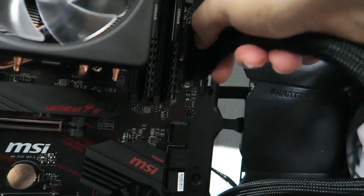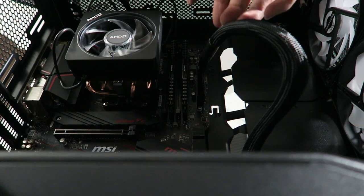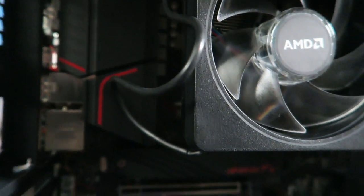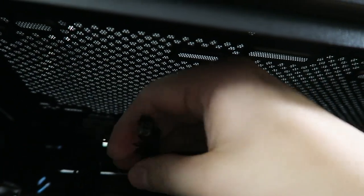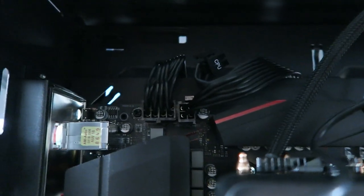The 24-pin cable powers the motherboard. Route it from the power supply through the slot to the other side, then plug it into the motherboard. For the CPU power, route that cable through the top of the case — that's where the CPU power connector is. We need two of these because this is a 10-pin. Take them and plug them both in — there it is, both cables are in there. Bam.